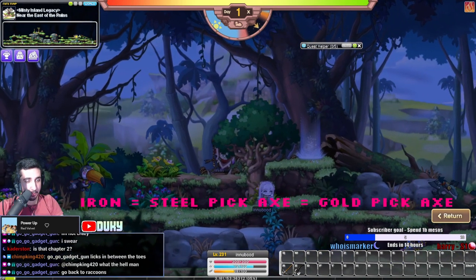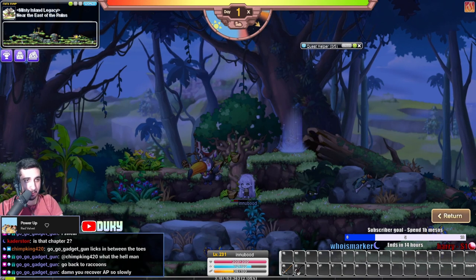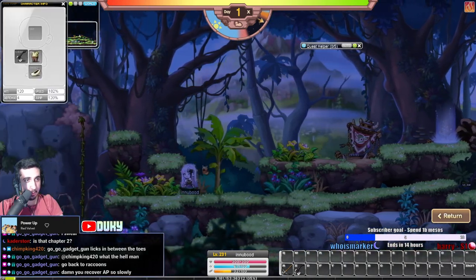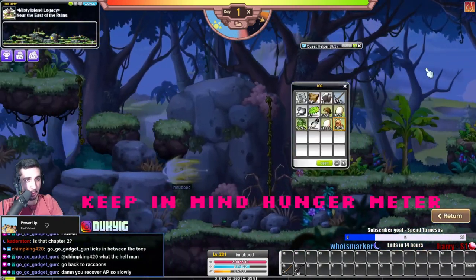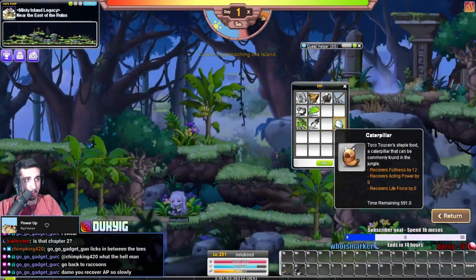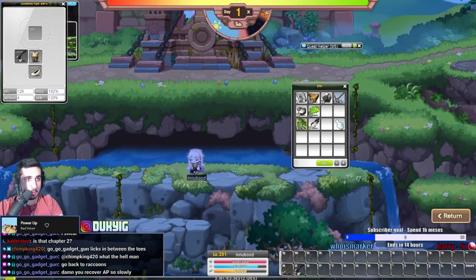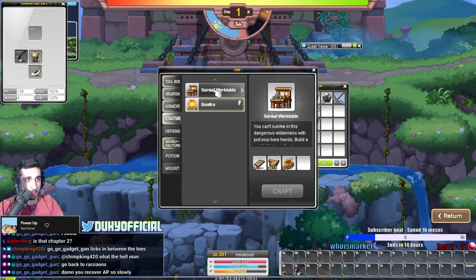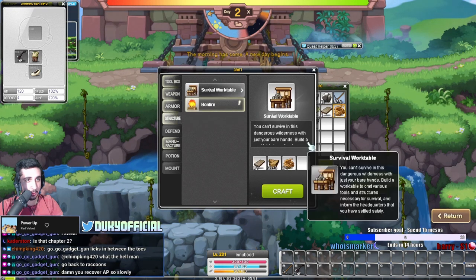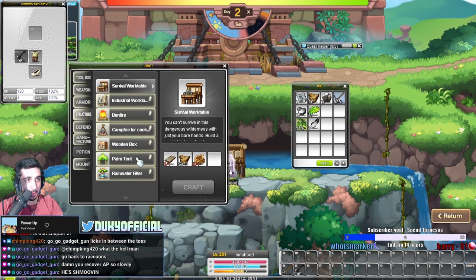For the first two waves you don't necessarily need anything special - if you just have a basic weapon, that's all you really need. I'm gonna get a little bit of food so I have something on the way back, then go back because I should have enough resources to make the table and a steel pickaxe. We're gonna go craft, structure, survivor workbench, craft the board, craft the rope, structure, workbench, and put this down. Now we can craft.